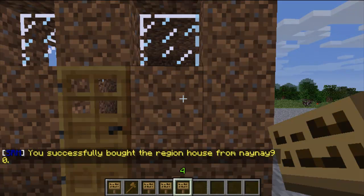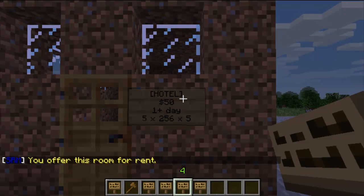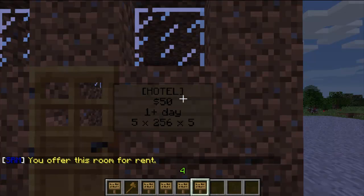Now I'll show you how to make a hotel. So you do 'hotel', then the region name, then the price, then a colon and then the time — so one day, five hours, six minutes.